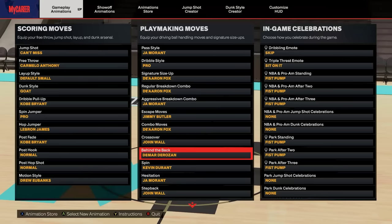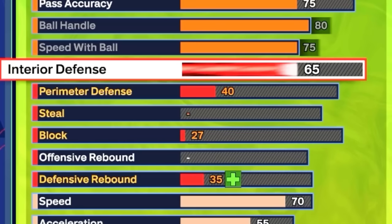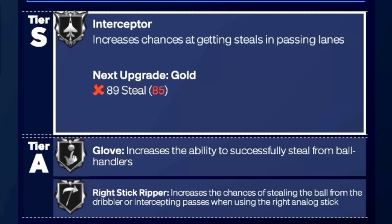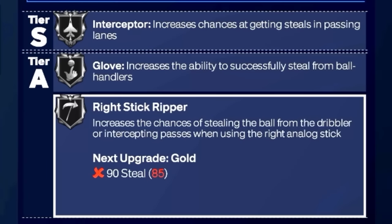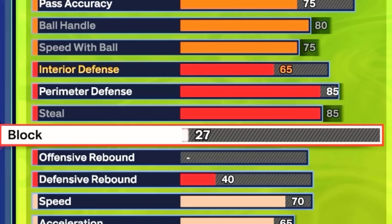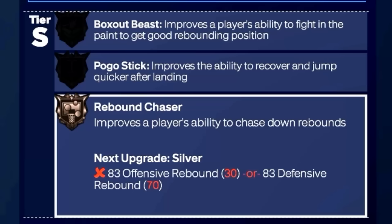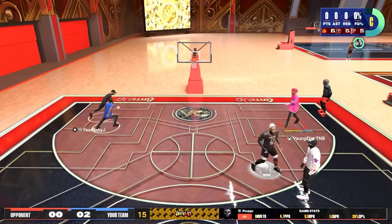For the defense, we're going with 65 interior, 85 perimeter, and 85 steal. We get Interceptor, Glove, and Right Stick Ripper on Silver — and honestly I think this is almost as good as Gold; I kind of regret putting it Gold on my other build. We're leaving the block at 27, offensive rebound at 30, defensive rebound at 70 — we get Rebound Chaser on Bronze. Because you're six-nine, the defense is a lot better than the stats show.